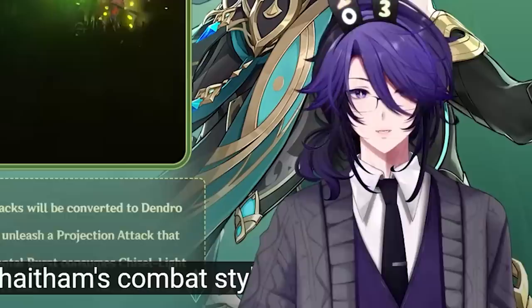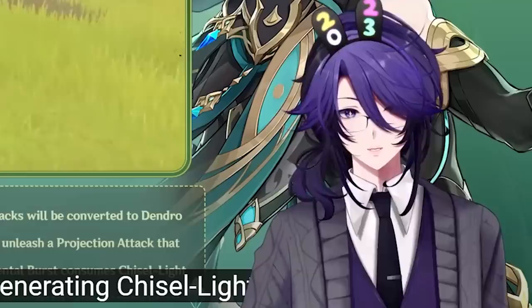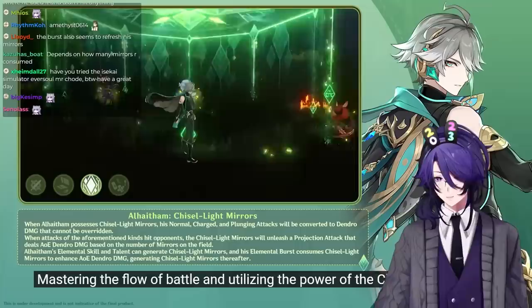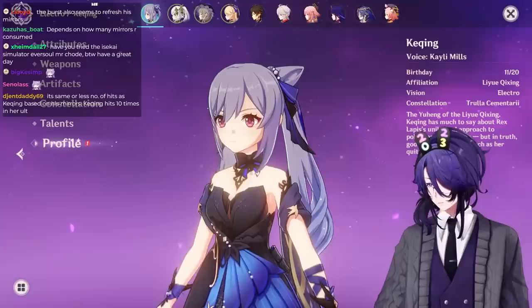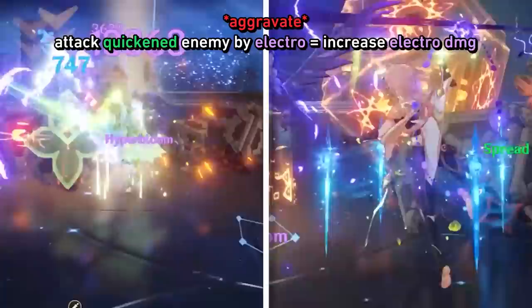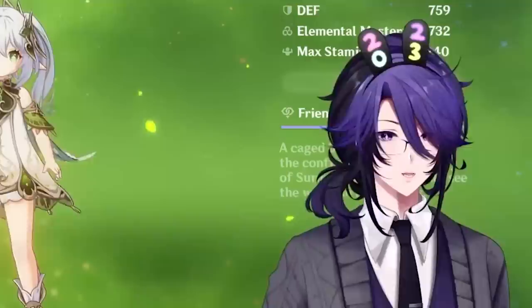His Ult is like Keqing's or Mirror Maiden's depending on how you look at it — he summons a bunch of mirrors and light refracts, hitting the enemy multiple times. The duration seems a lot longer than Keqing's Ult. Those three shards are the mirrors, and at three mirrors it flies and attacks enemies — the more mirrors you have, the longer your elemental burst is. My thought is that he's an on-field Dendro character, so Aggravate is the reaction we're looking for. Aggravate makes Electro and Dendro damage more potent.